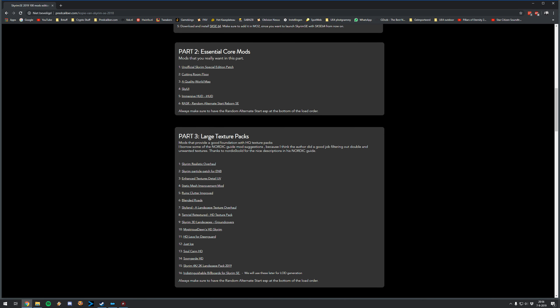Once the essential core mods are done, it's time for the foundation of our texturing — the larger texture packs. These will provide a texture foundation, on top of which we'll install more specific textures. I've included most of the large texture packs that I'll also use for the full Skyrim Special Edition tutorial. The large texture packs are important because they ensure everything in the game is covered, even if we don't have every specific texture mod yet. That way nothing will look bad during gameplay.